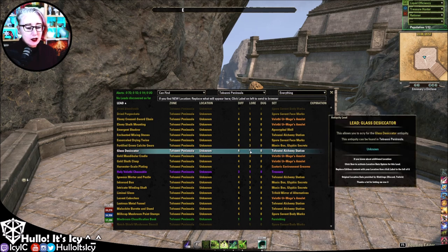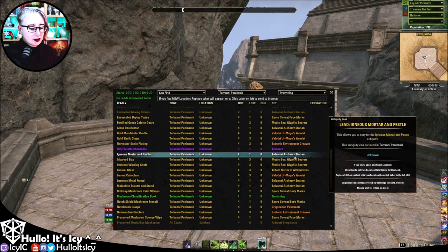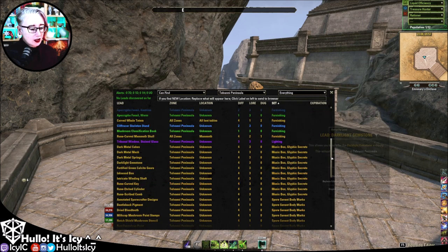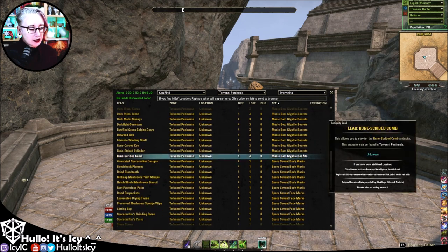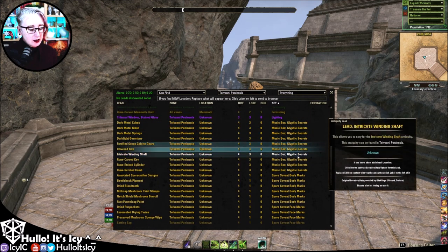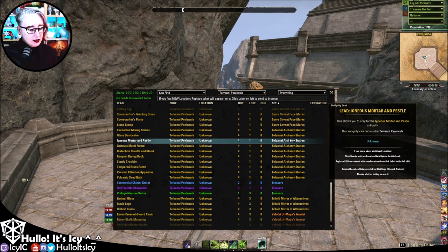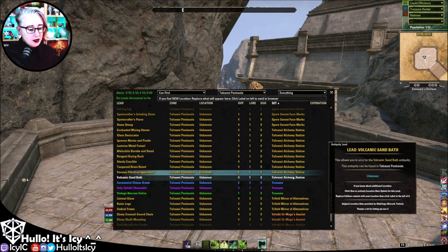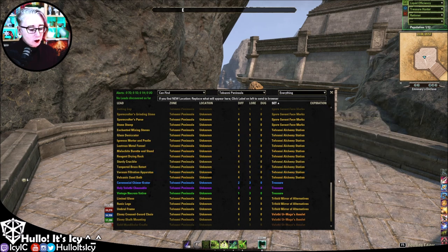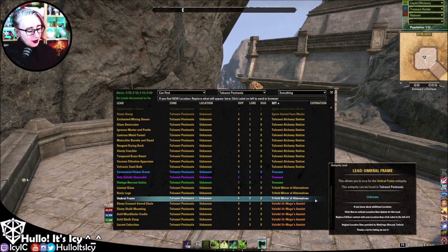That one only has one lore — presumably once you've scryed it the first time you'll be able to get it any time after that. Oh, actually I take that back — looks like there are several parts. Okay, there's a whole bunch of parts: ten parts to the music box, and ten parts to the alchemical station as well. So not quite as easy as you would think.